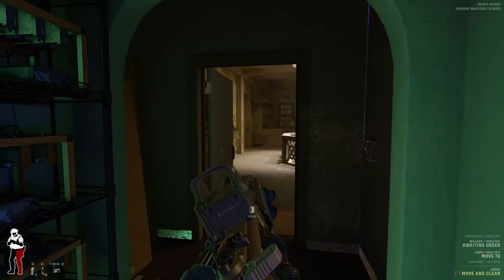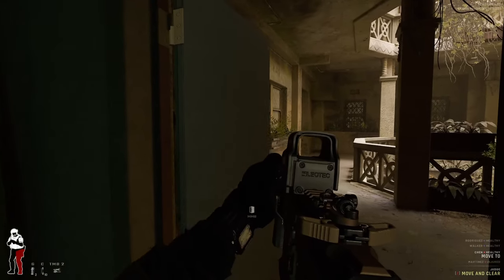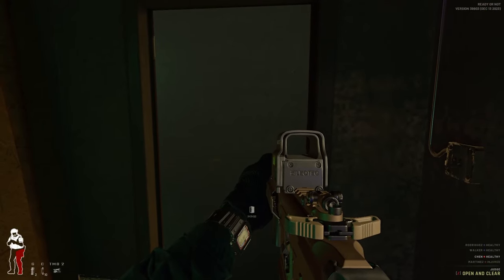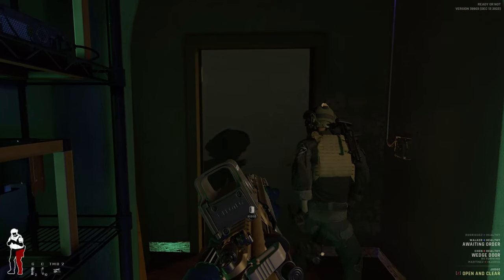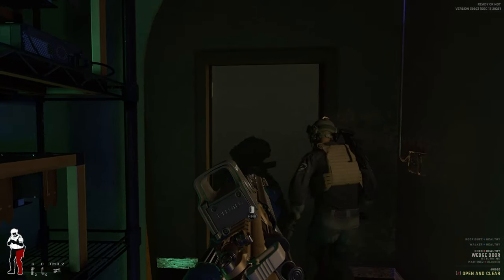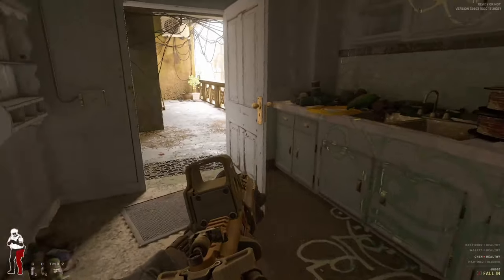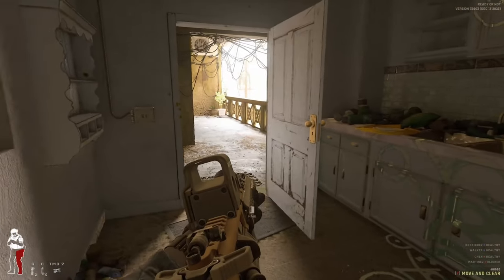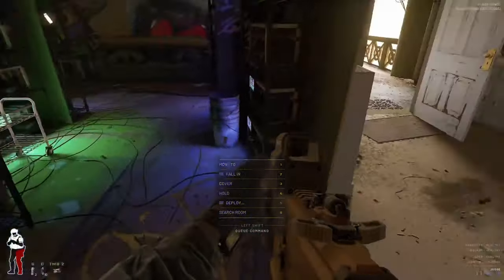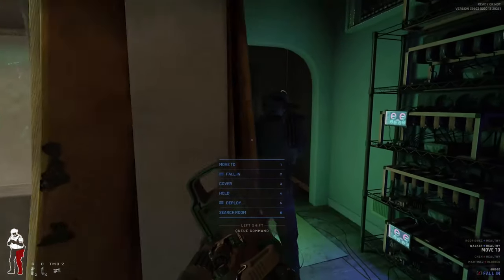Issue — this front door is open. The most likely direction we're going to be attacked from is this door. I'm going to shut it and have somebody wedge it. I'm covering my guy while he does this. Once he's done, nobody's coming through that door. Hopefully nobody's coming from behind us because we wedged upstairs. I'm going to have red team move over here and cover that rear entrance since blue team is already close to that door.